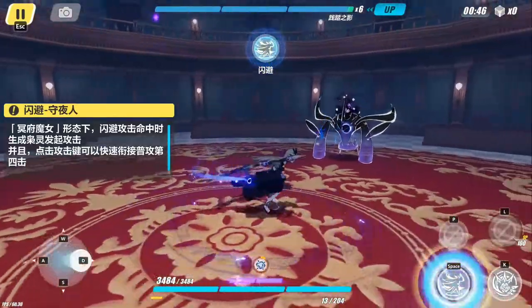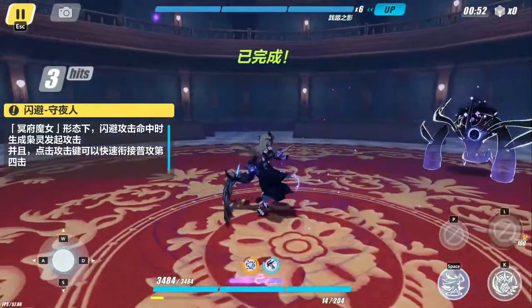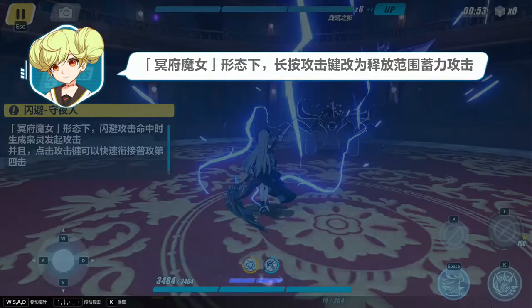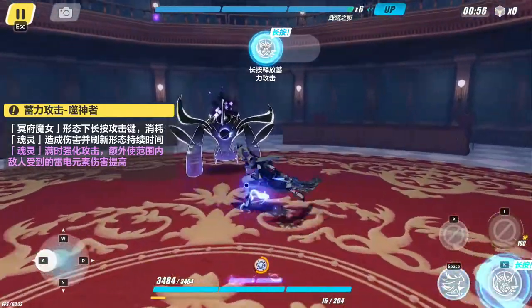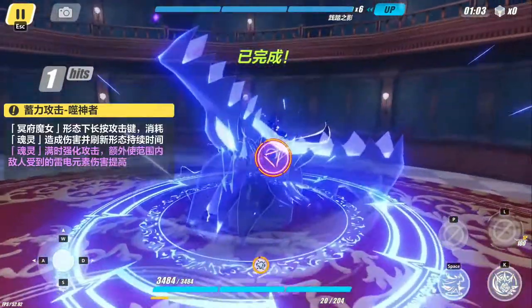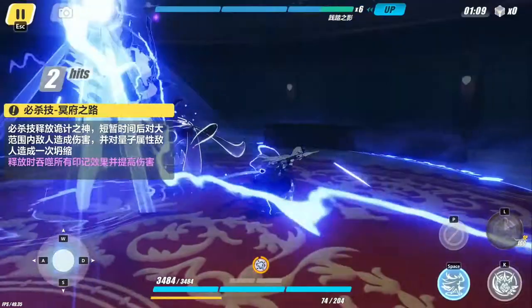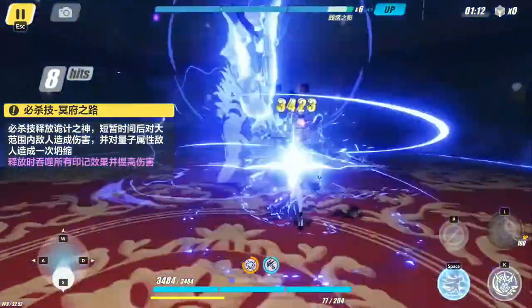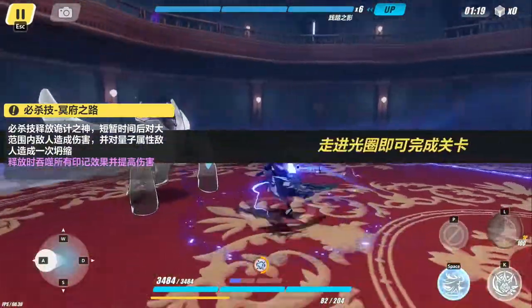In enhanced mode, any evade will send out a bird. Now it's telling me to long press again when my meter is full. There's something like a dragon over there. The ultimate will summon the god of mischief and attack, inflicting a quantum collect.